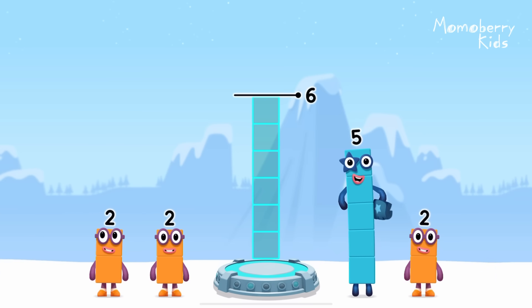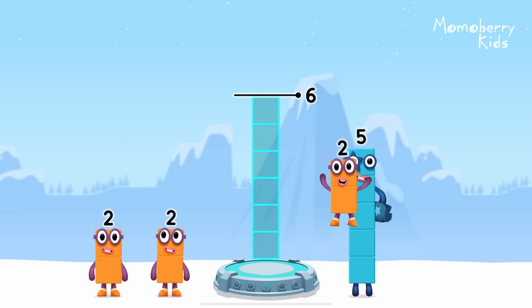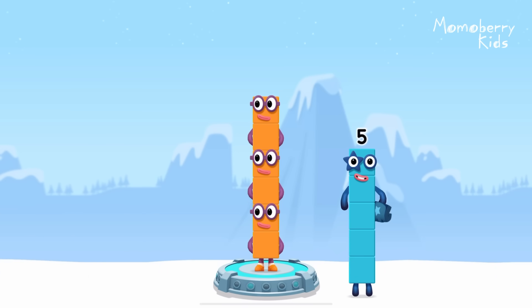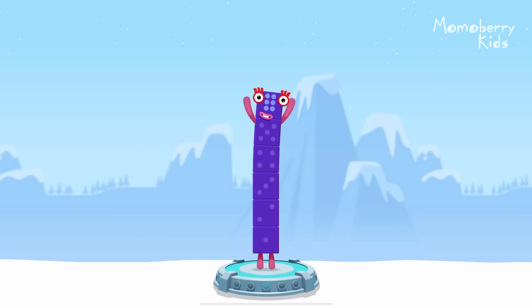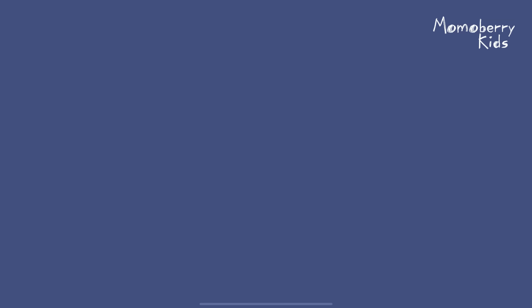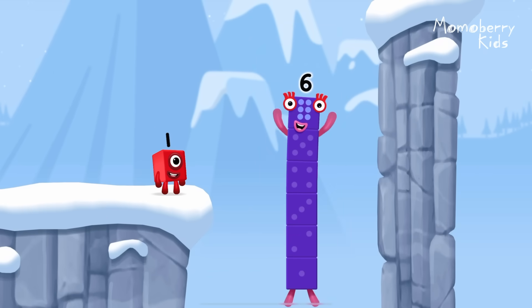Add number blocks to make six. Two, two, two. You got it! Two plus two plus two equals six.